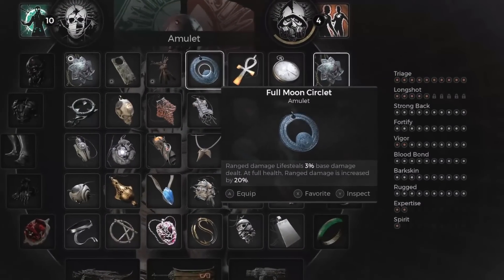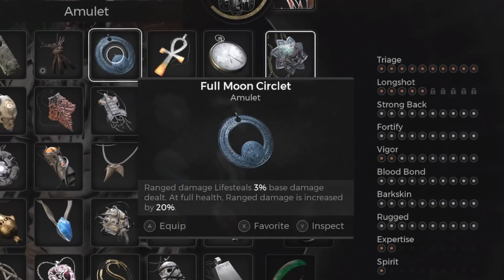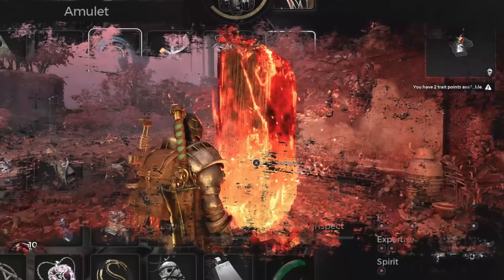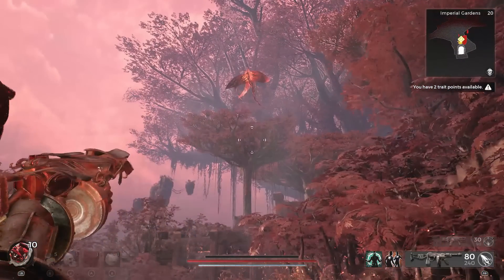The Full Moon Circlet gives ranged damage lifesteal of 3% of base damage dealt at full health, and ranged damage is increased by 20%. I actually think this is a really amazing amulet to have, and it can really help you keep topped up on your health.